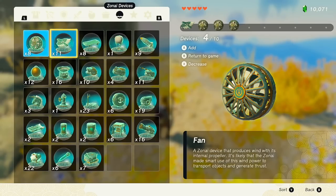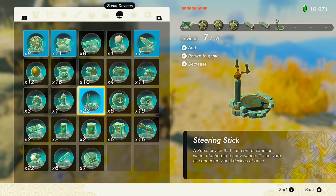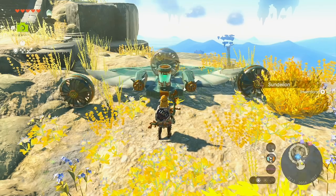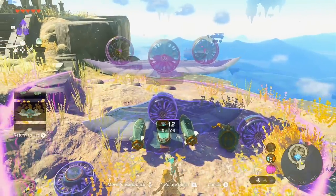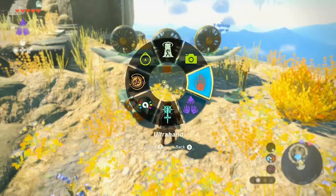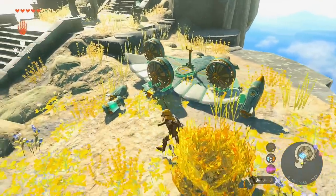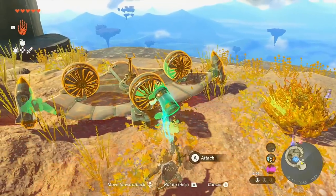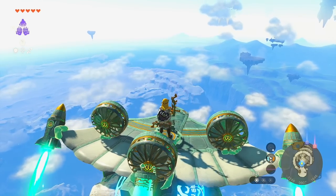To reach the distant sky islands, build a flying machine: take one board, three fans, two rockets, a steering stick, and a battery. Use Auto Build with the fan plane schematic. Put the steering stick in the middle, attach rockets at 45-degree angles for both distance and altitude, attach the battery to the back fan. Take off.